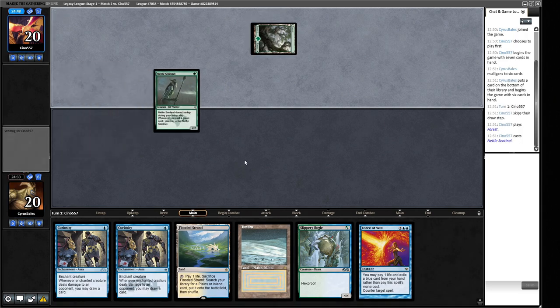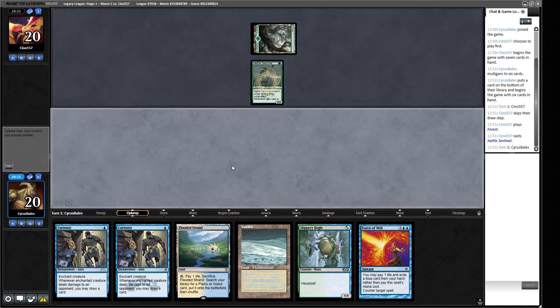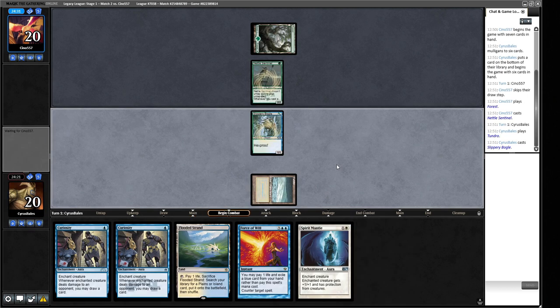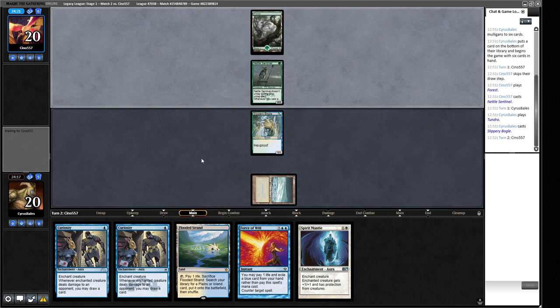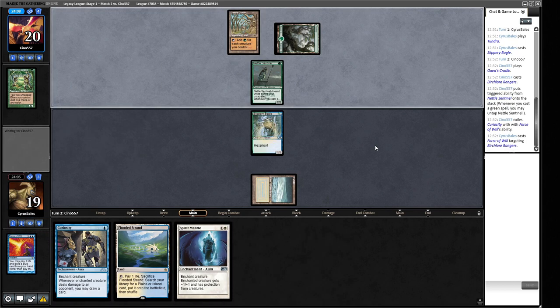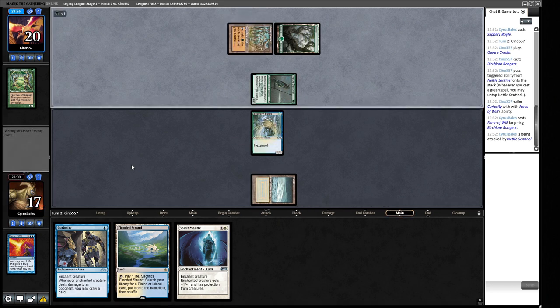We don't have a great deal for Elves — Deafening Silence is poor against them. But they're not going to counter our spells, which helps. We will need a way to make our Boggle push through all their creatures. There's Spirit Mantle — literally just what I was talking about. Play out this Boggle. A Lotus Petal would be a really good draw so we could Curiosity and Spirit Mantle. We might just Spirit Mantle next turn. There's a Cradle — it's Birchlore Rangers. If we counter this, it cuts them off mana. That slows them down: they can only have one mana available.